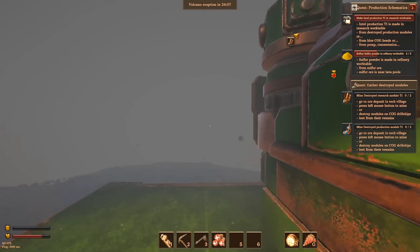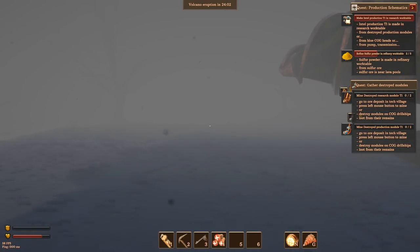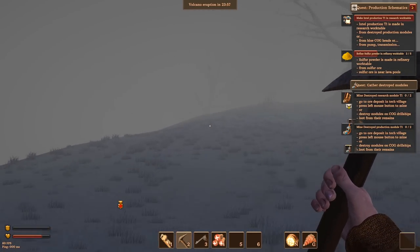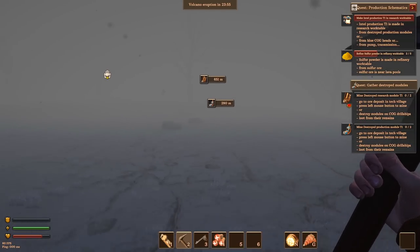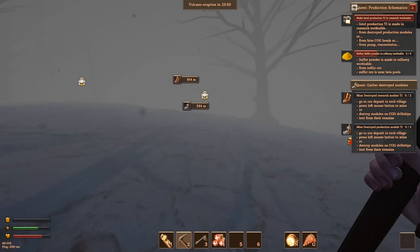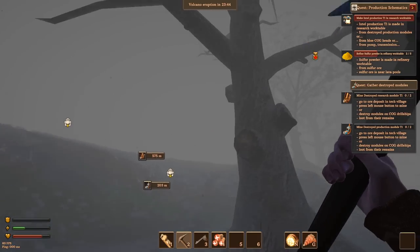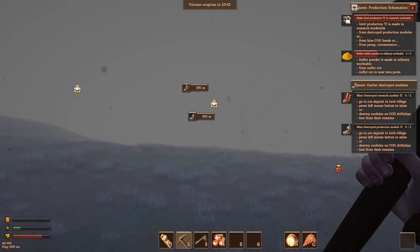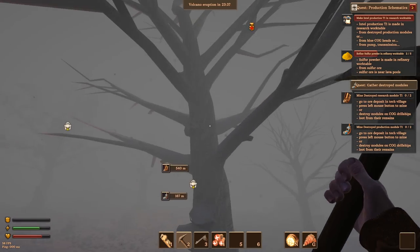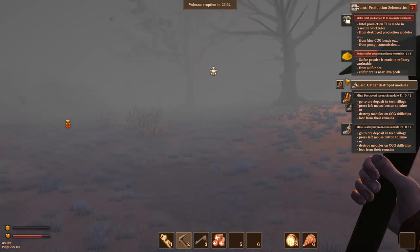Back up to the surface after the eruption and yeah, it looks kind of hazardous to breathe out here — probably deeply unpleasant, some emphysema related things going on. We need sulfur very badly. I'm going to go for the objectives and pick up resources on the way. It's weird that the trees regrow so quickly — you'd think an ash cloud like this would block out all light.